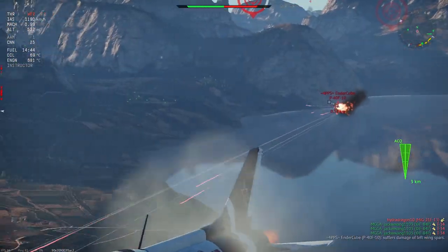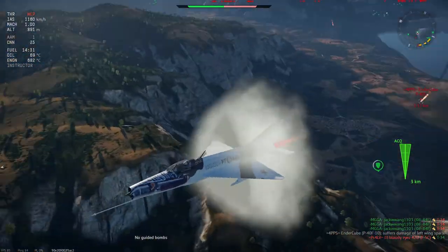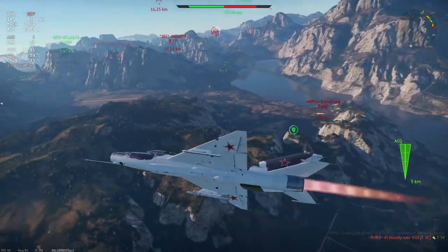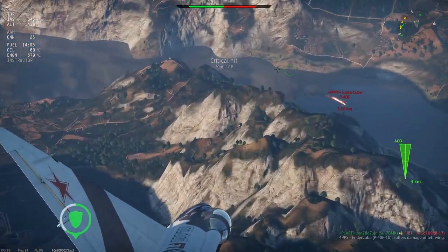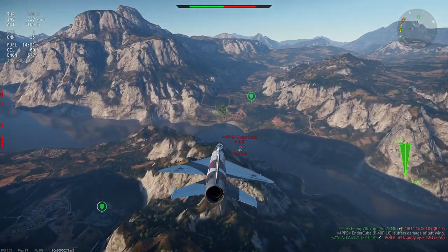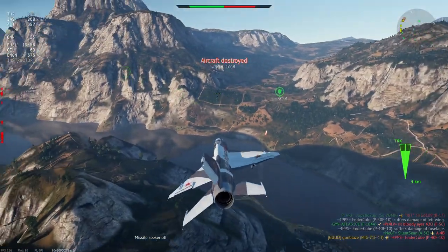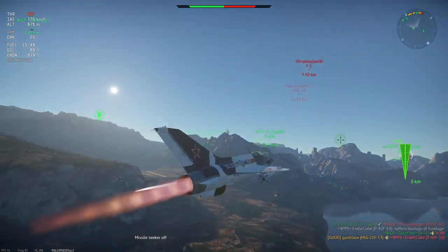I'll be able to get a shot on him — and he's on fire. If he survives that and puts the fire out... He's still going, but his wing is damaged and he may not be able to put the fire out at this point. He's dead. We'll reset now — there are only two jets left on the enemy team: a MiG-19 and an F5.